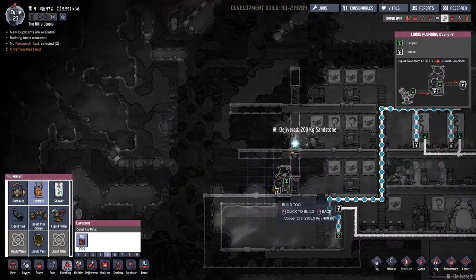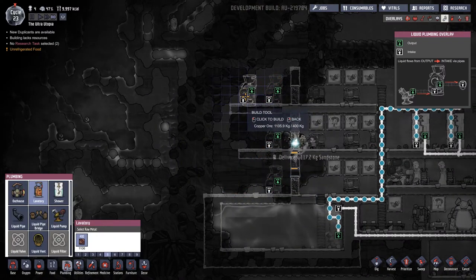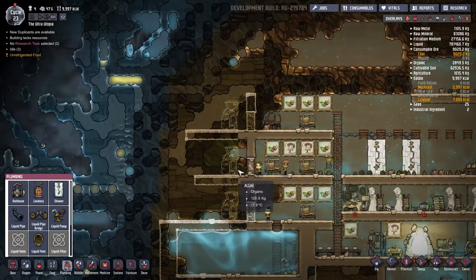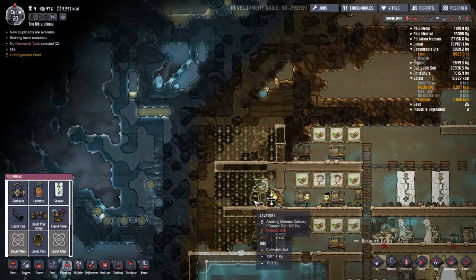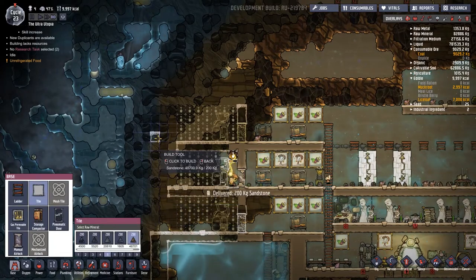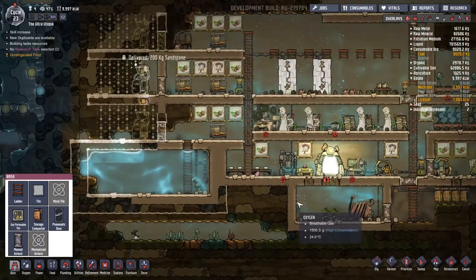I'm going to throw in some lavatories. We want to put one there, one there and one there. Do we want to have room for a second or just that? No, I'm just going to do one per floor. Now let's get the dig tool on and start opening all this up. It's going to be interesting up top to see what happens there.